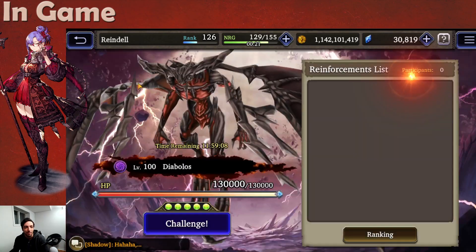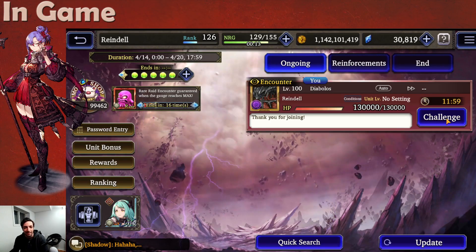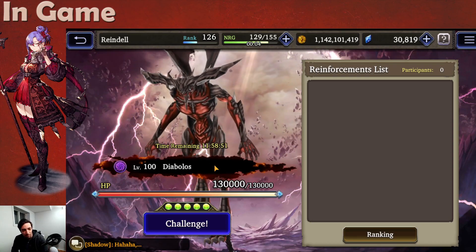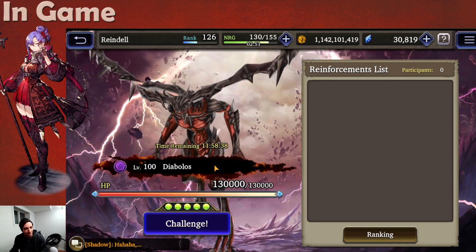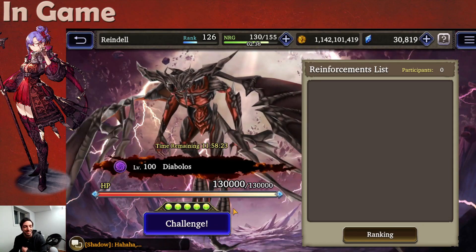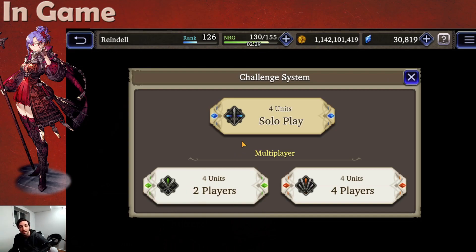Let's click on challenge to go to the raid page. I'm already at a level 100 Diabolos, but the way this works is the first time it spawns it's going to be level 1 with less HP and reduced stats. The second one will be level 2, third level 3, all the way to level 100 where you have the strongest boss. You'll also get better rewards as you fight higher level bosses. When you challenge, you can bring a team of your own with 4 different units, or do a multiplayer match with 1 other player using 2 units each.